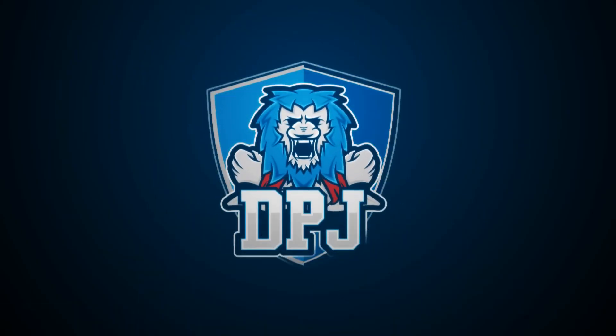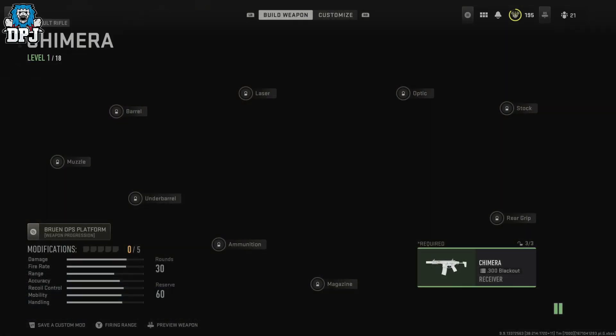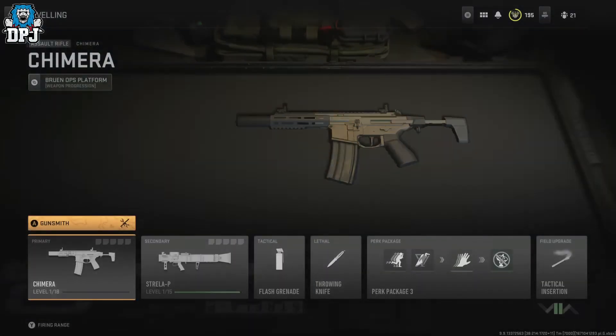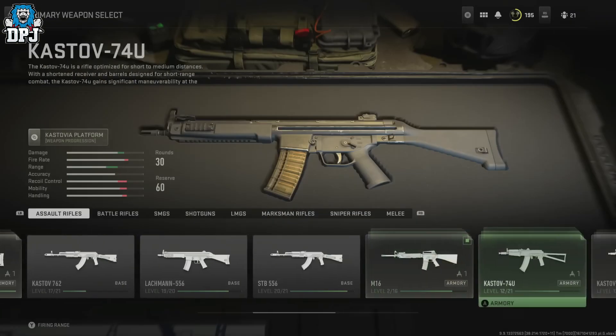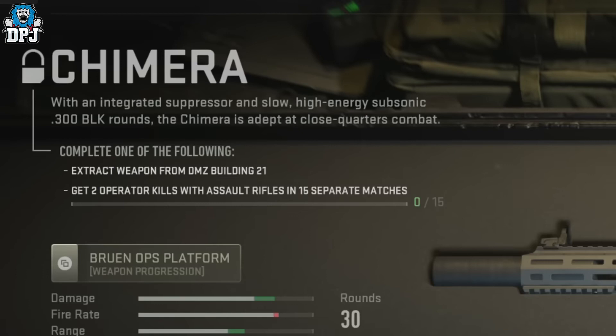With the mid-season update which arrived earlier today, we got a new weapon called the Chimera, aka the Honey Badger from Call of Duty Ghosts. The requirements to unlock this are either getting two operator kills within the multiplayer side of the full base game, which you'd have to pay for, or by going into DMZ and locating Building 21.